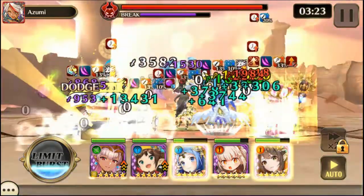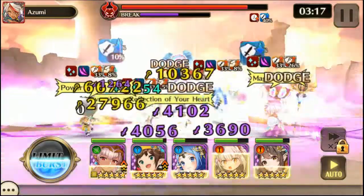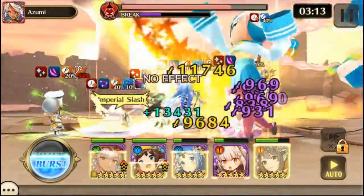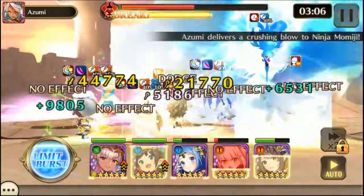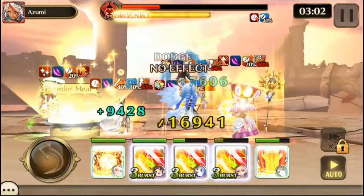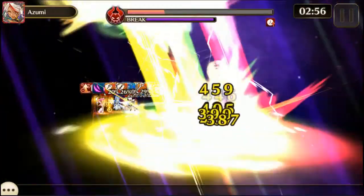The biggest problem for me with this fight is the Dark Wound. So if you use the Garm decorations and/or get rid of Momiji decently fast, then your characters won't take as much damage. There we go — almost got them. Get Cannon and Momiji down, and then Hell usually dies fairly quickly after that.